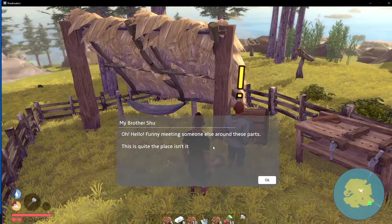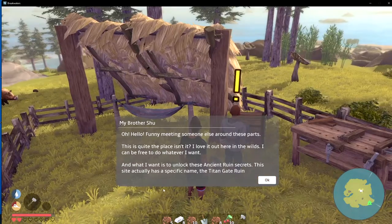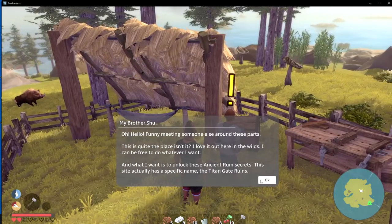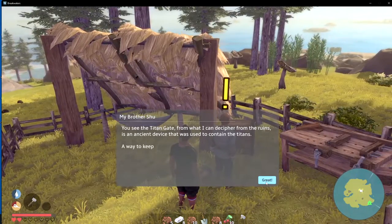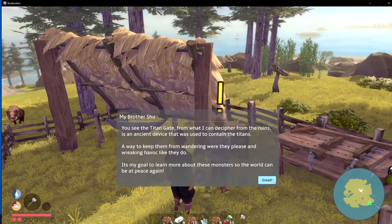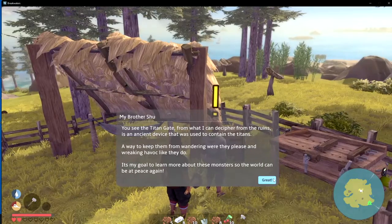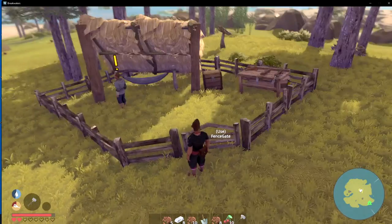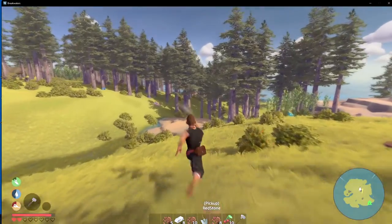'Hello, it's funny meeting someone else around these parts. I love it out here in the wilds - I could be free to do whatever I want. And what I want is to unlock these ancient rune secrets. The site actually has a specific name: the Titan Gate ruins. The Titan gate, from what I came to decipher from the ruins, is an ancient device used to contain the Titans - a way to keep them from wandering and wreaking havoc. It's my goal to learn more about these monsters so the world can be at peace again.' So when we start our missions, we'll come over here with the conch out.